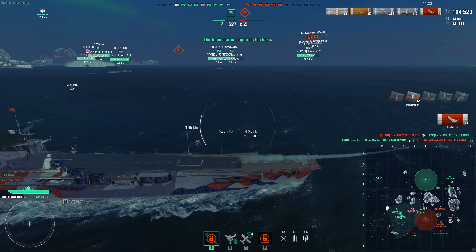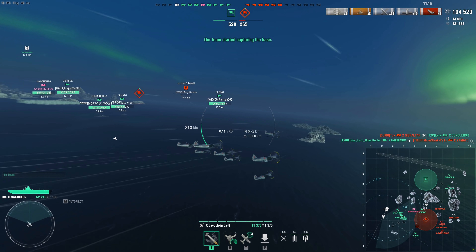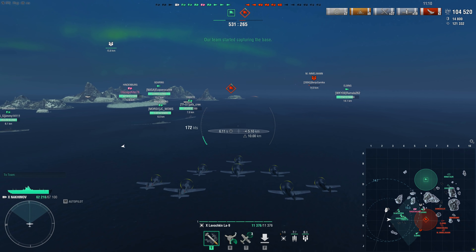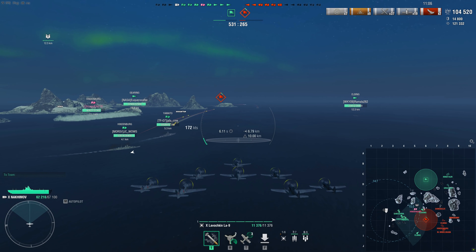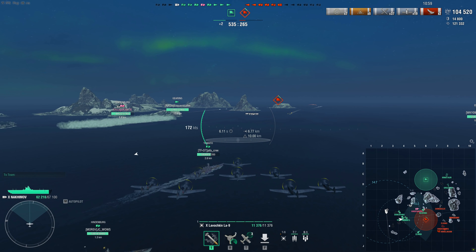He was a little bit alone, but I still just bullied the crap out of him. In addition to that, with the planes being very lightly armored and having a very small health pool, they are really slow — 172 knots is their cruising speed with the build I have, and their engine boost is laughable at best.